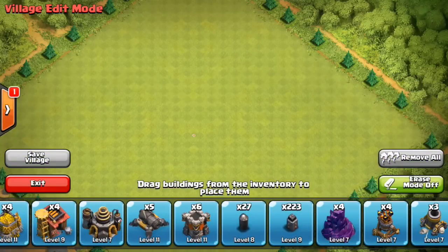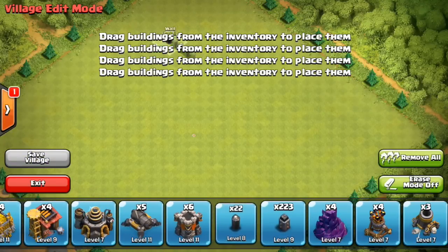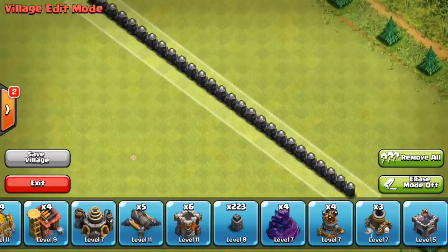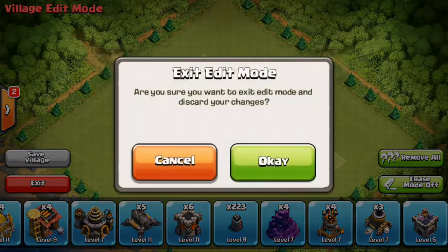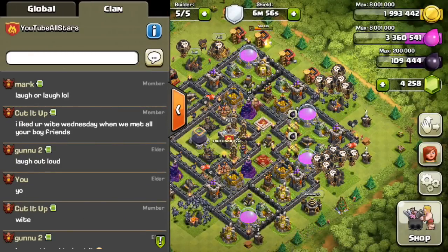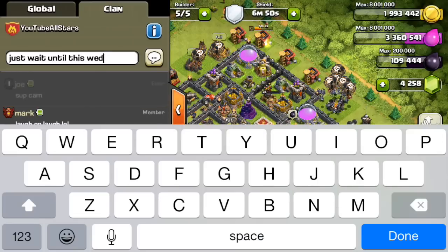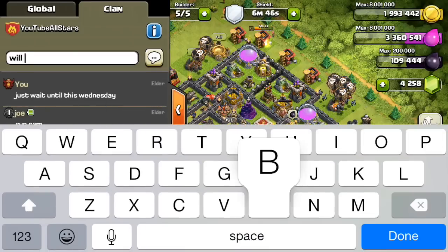I have 27 walls left — that's all. That's the road to Town Hall 10 right there. It's a really short road but it's going to take forever just because I don't have a lot of time in the week to play. But I should be done and going to Town Hall 10 within a week.